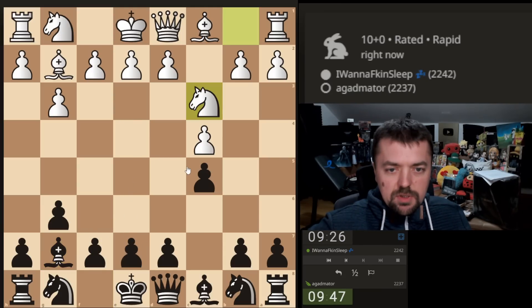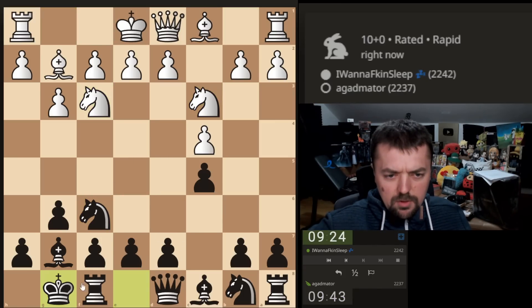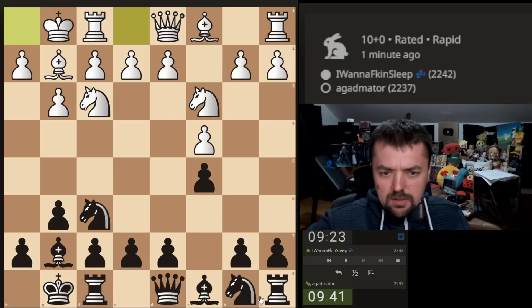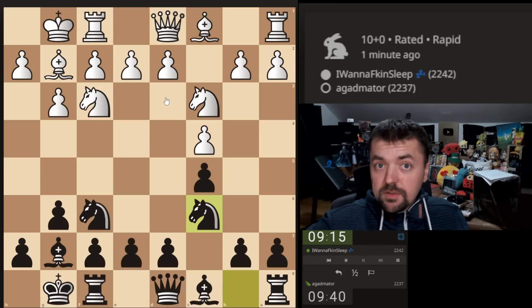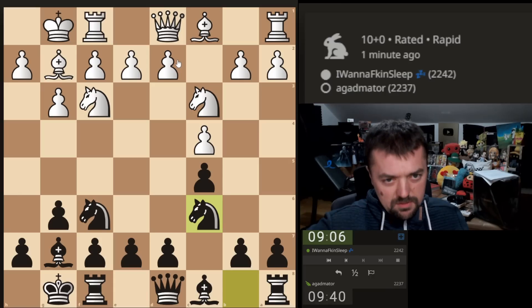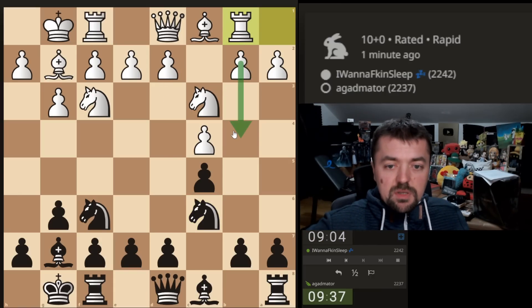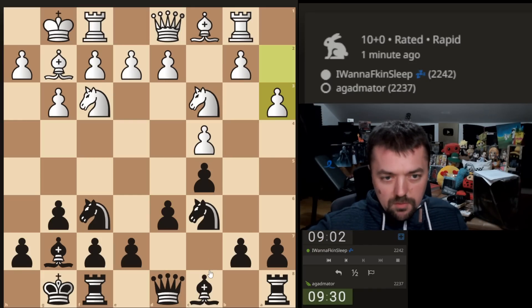He goes with the knight — we can also do that, or we can just advance this knight. We're going to castle. He's still reluctant to show us what he's planning with the central pawn structure, so we'll just wait. Probably it will be d3, e4 if he's looking for some sort of closed setup. Oh, he wants to play b4 — still not showing me what his plans are. He can play b4, but not right away — he has to prepare it.